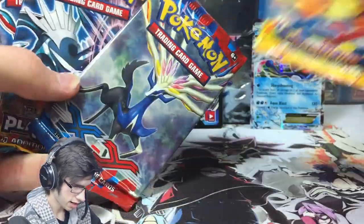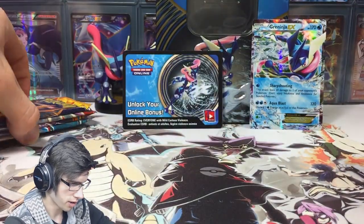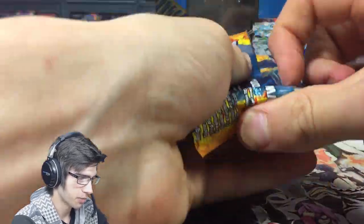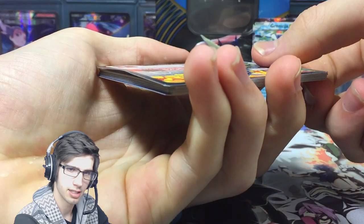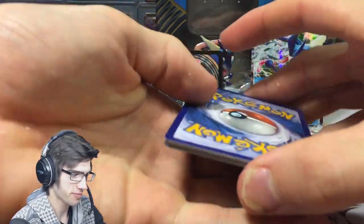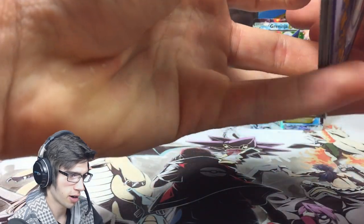Just like the last time, we've got Flash Fire, XY Base, Plasma Blast, and Plasma Freeze. I'd love to pull something out of Plasma Freeze. We're going in order, kicking it off with the Flash Fire pack. Here are the codes coming at you — code hunters, enjoy, and hopefully you get something nice and playable for your online deck.